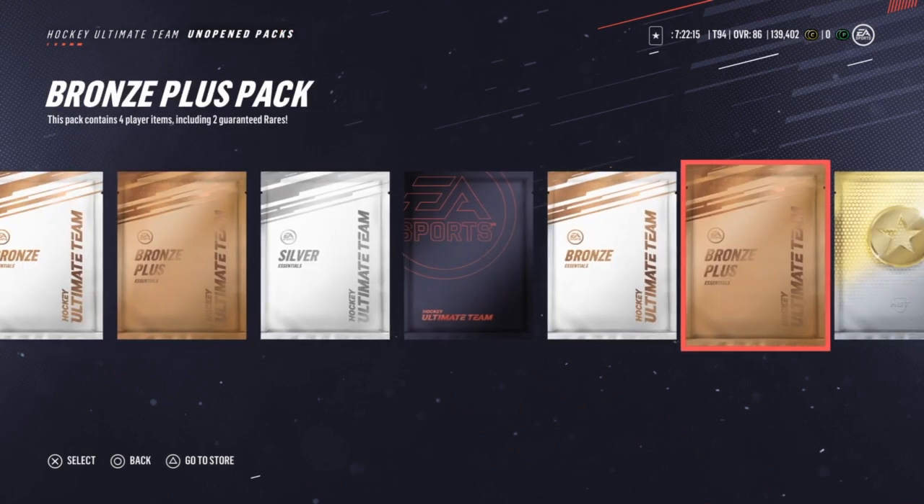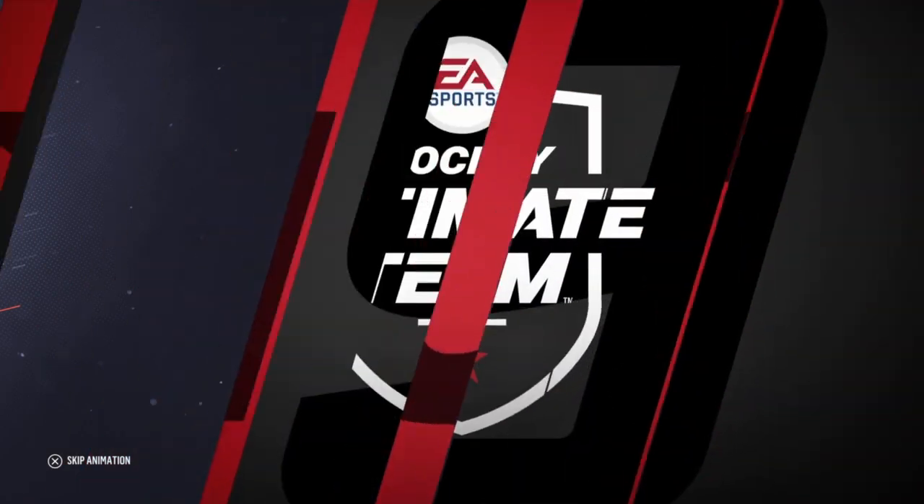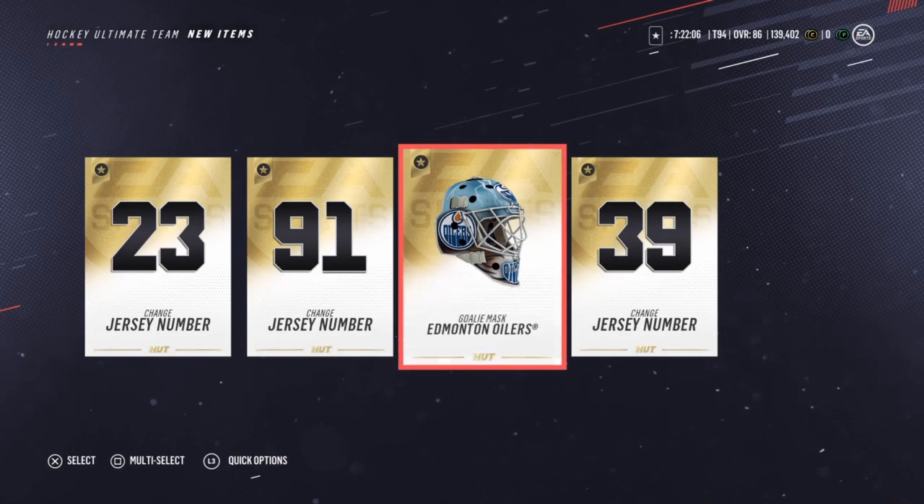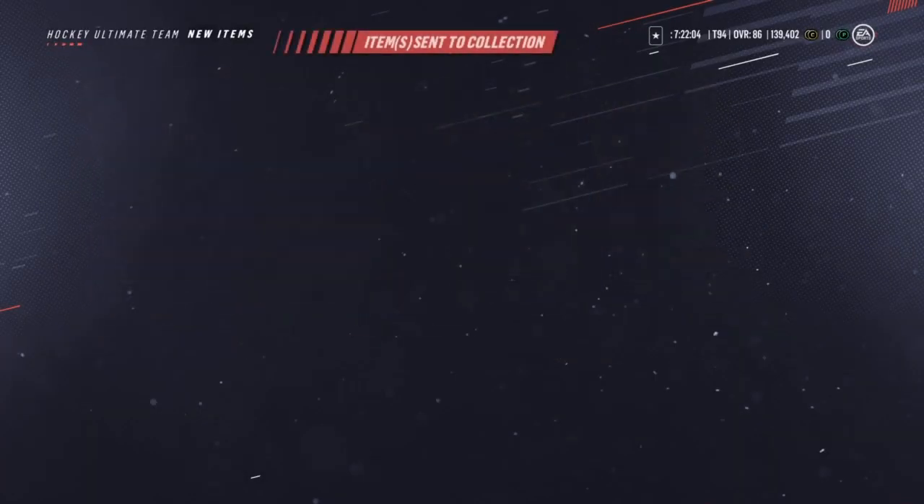The pack luck is working so far. Now give me an assistant captain in this one and then the captain in the other one and we're just working our way up. What do we got? We got the Oilers goalie - that's kind of cool. It's all right.